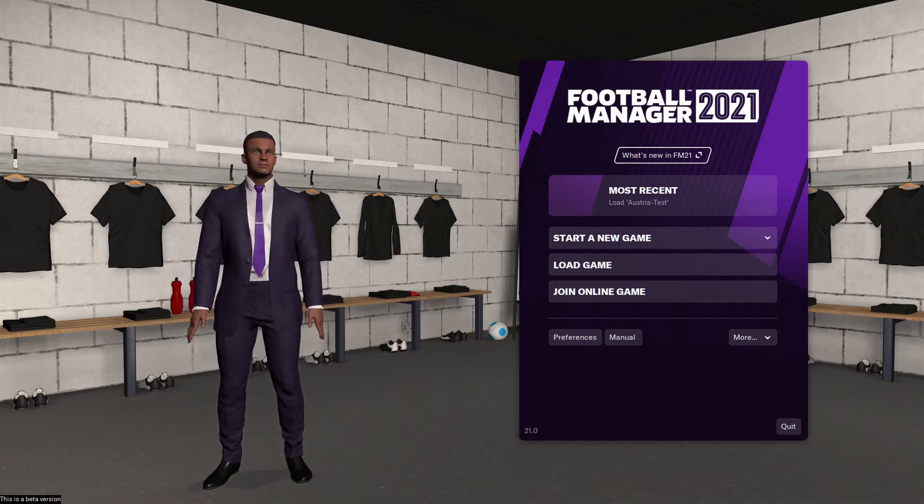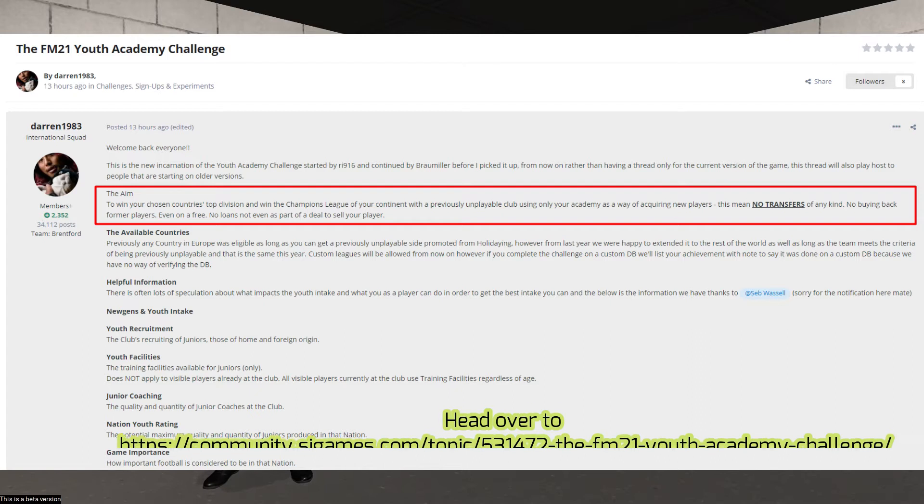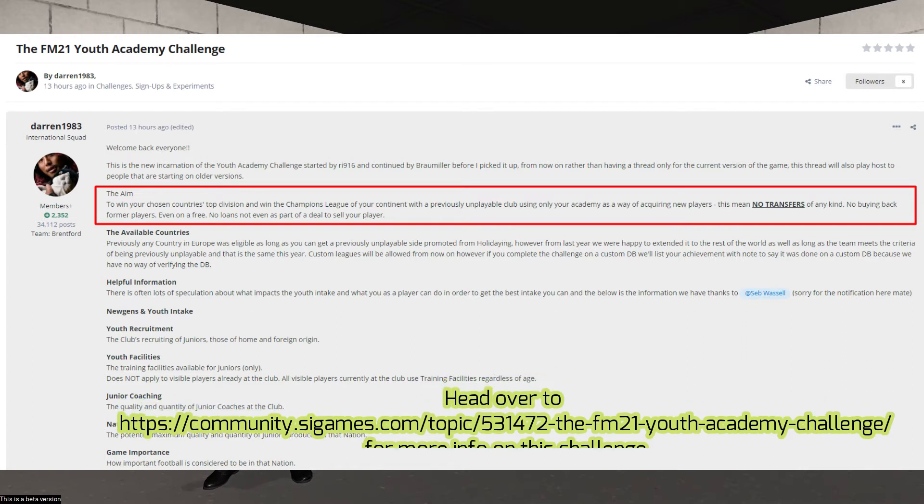Yesterday the beta was finally dropped so we can actually start on this save. The Youth Academy Challenge aims to win your chosen country's top division and win the Champions League of your continent with a previously unplayable club, using only your academy to acquire new players. This means no transfers of any kind, no buying back former players even on a free, and no loans — not even as part of a deal to sell your player.